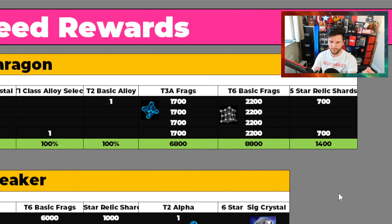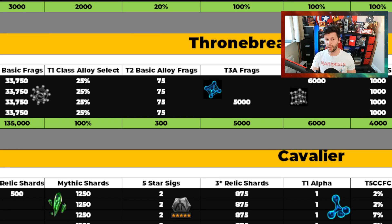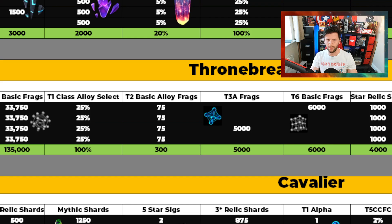Kabam stripping out three-star and four-star relics — I disagree with that. Also stripping out a lot of the Tier 1 class alloy, Tier 2 alphas, Tier 5 basics — bad show. Paragon players are losing out, Thronebreaker players are losing out because you're not able to get the ones below you. Cavalier possibly to a degree as well. A lot of people are losing out on rewards, and that's the biggest issue I'm pointing out with this video.